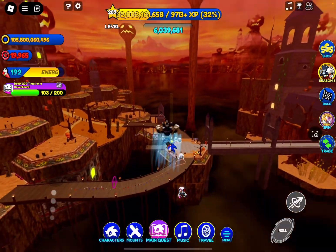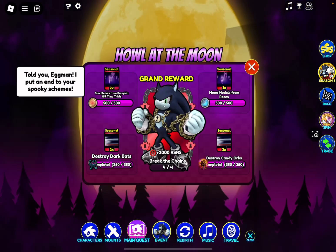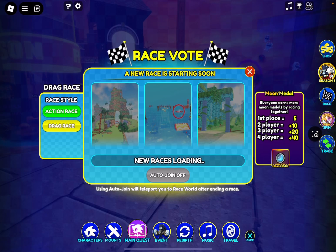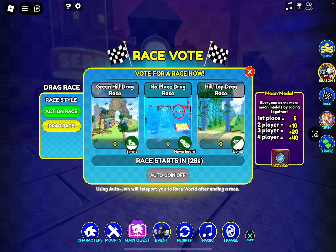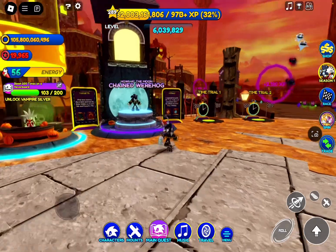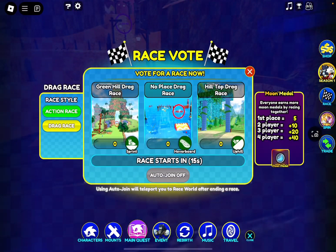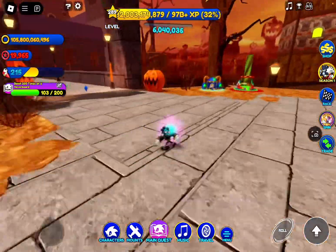Back at spawn — for the moon medals, which is the top right quest, you have to collect 500 of them. Every race, if you get first place, you get five moon medals. However, for every additional player you have, you'll earn more moon medals up until four players, so you could be getting 45 moon medals a race with four players. It's extremely worth it to try and bring friends along for this quest.